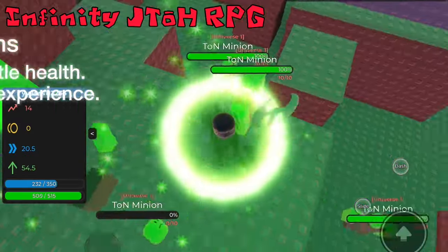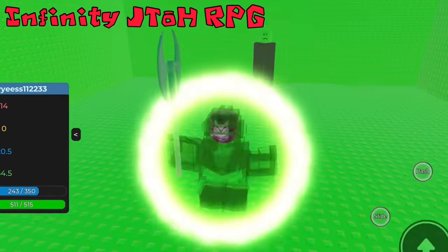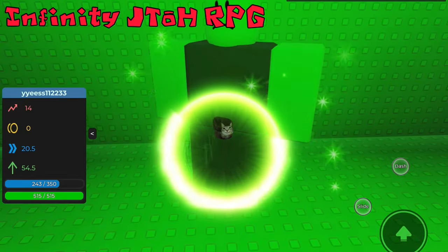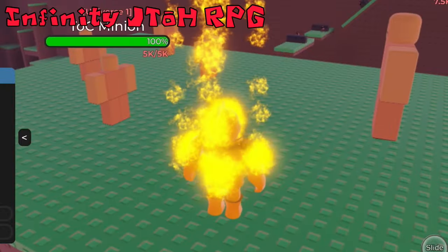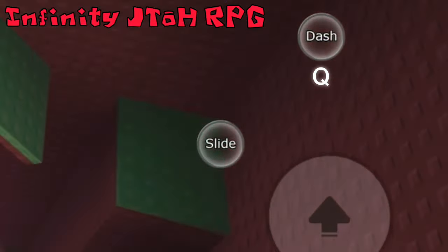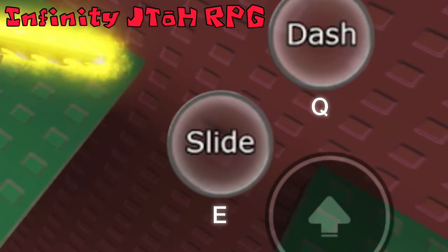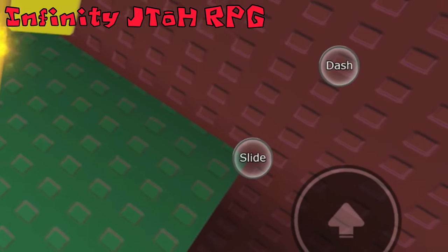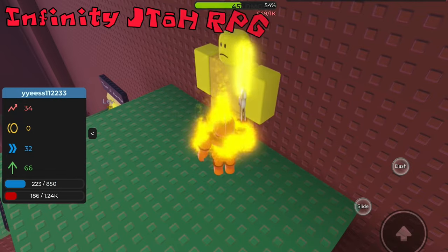As the tutorial describes, you can get gold by killing the Universe 1 boss, and future universes will give gold too. The first world you spawn in is Universe 1, currently the only complete universe. While this is a cool imagining of a JTH-based RPG, it doesn't quite have the qualities other JTH-based RPGs do — but it's still cool nonetheless.